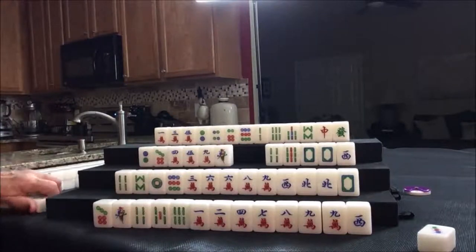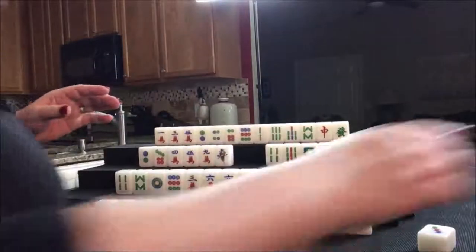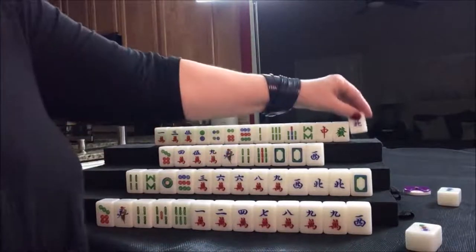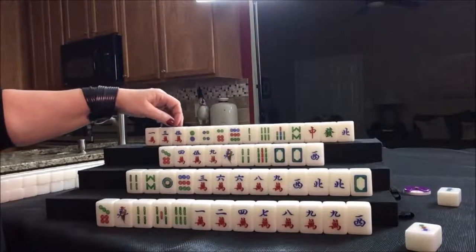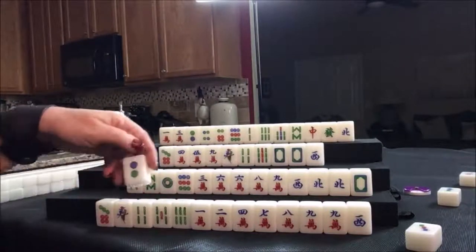The player to my left pongs. Two dot thrown — nobody can take it, so we're going to draw for north. That's their seat, so let's discard the five crack. Nobody can take it, so we're going to draw — two dot, discard. Drawing for south — four dot, we really don't need that.